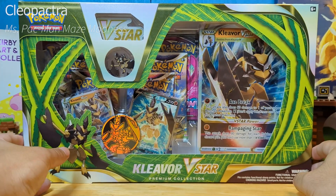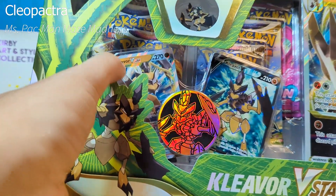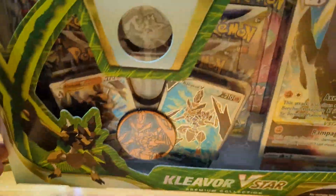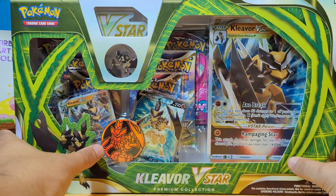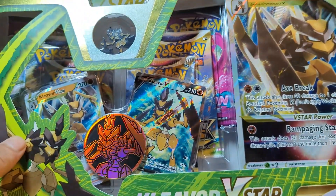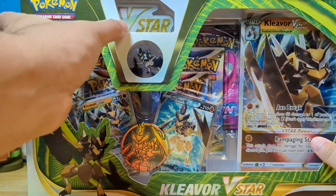Remember this guy? This is the Kleavor V-Star box. The first time I'm ever going to own a V-Star card — never gotten one before. I went to Walmart and thought, oh, this looks pretty cool. No one talks about this guy. Plus the cards look very nice, along with a pin and a coin. Not bad at all. Let's get to it.